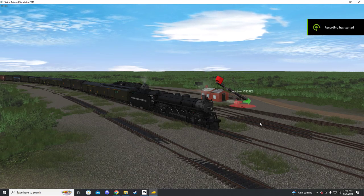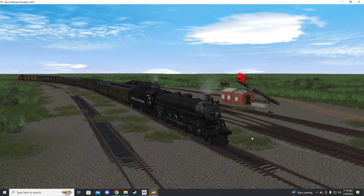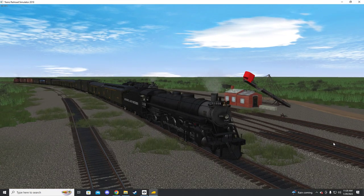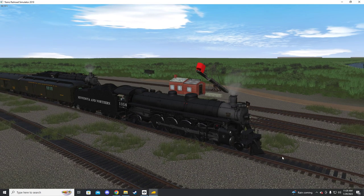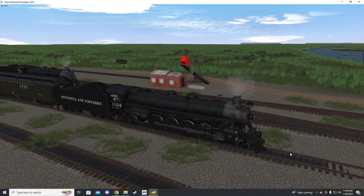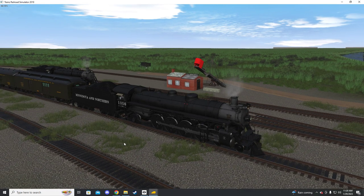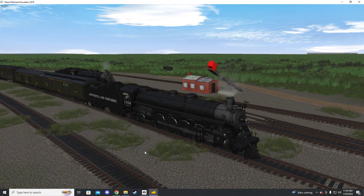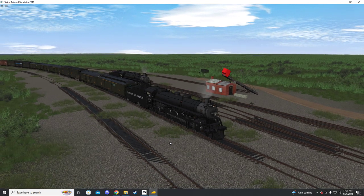Hello fellows, welcome back to yet another episode of Trainz Simulator 2019. Today we'll be looking at another product from Trains Forge. This is a store product and a fictional locomotive — another fictional locomotive. Most of you will probably recall I did a video earlier on of the 460s for the Minnesota Northern, another fictional pack that they offer. Today we'll be looking at the 482s, the mountain class that they offer.